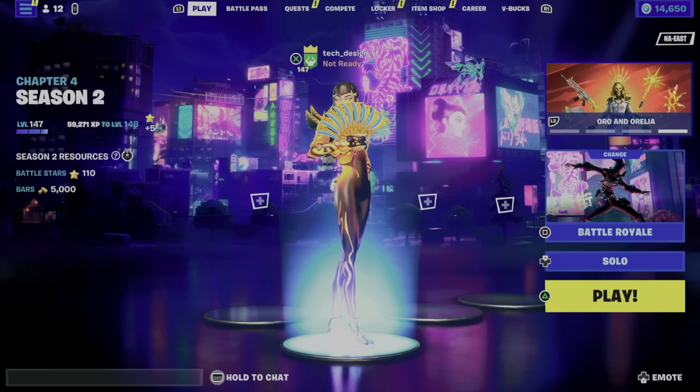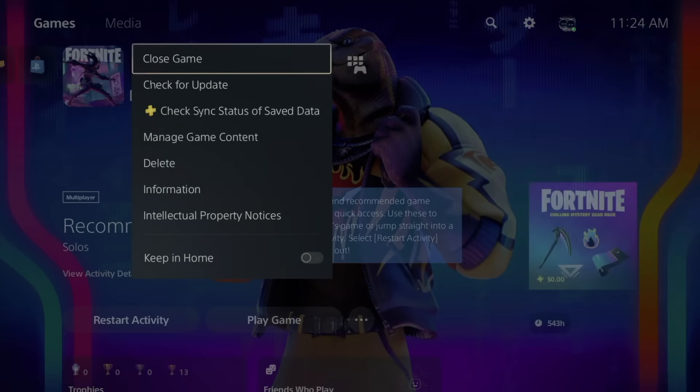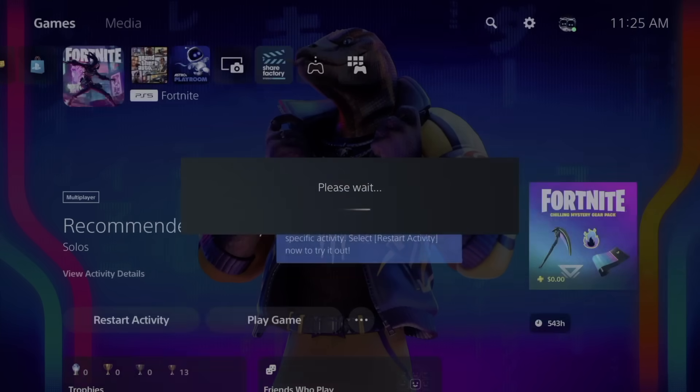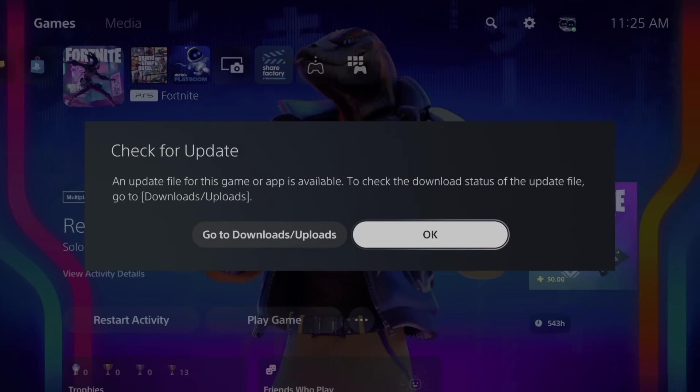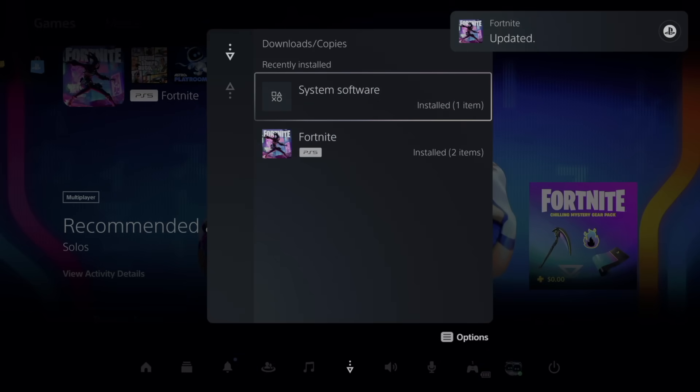So fully get out of Fortnite — go back to the screen, click on Fortnite, and close the game so you won't have any problems later on. Then you can check for updates. Go ahead and check for update right now. We have our latest update here.